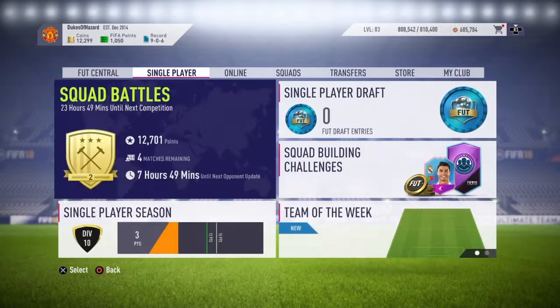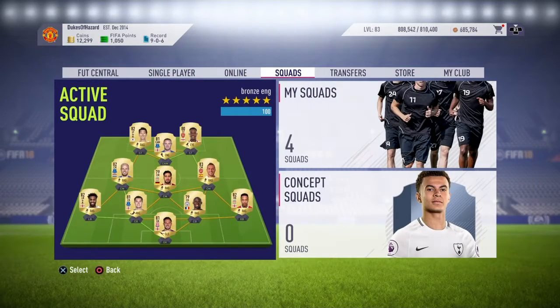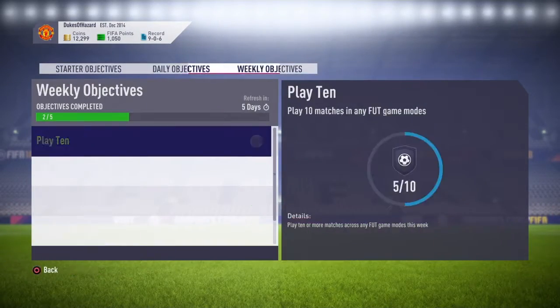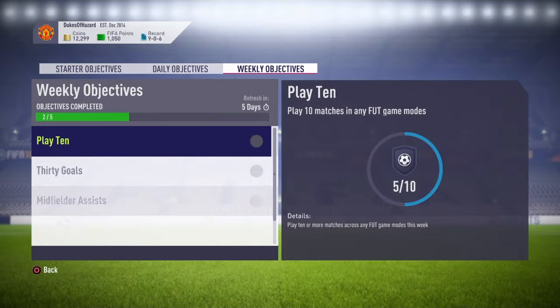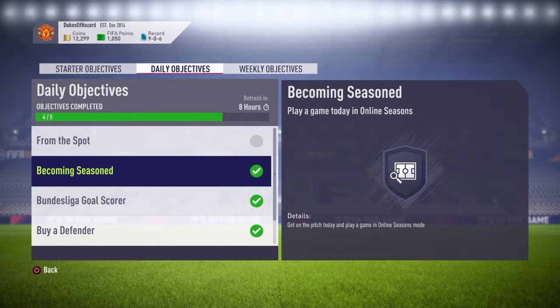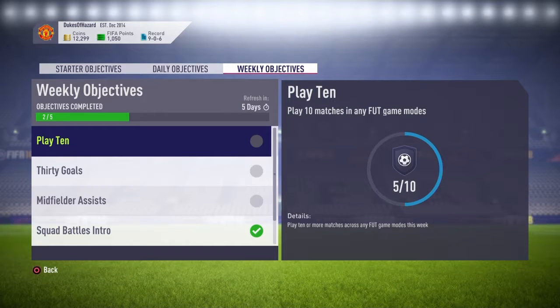There's also objectives. Starter objectives have been here since pretty much the beginning of Ultimate Team, and then there are new daily objectives and weekly objectives — basically complete them and you get rewards. Something as simple as play a game of all nine seasons — easy as that. Then weekly goals: play 10 games in a week, not that hard — two games a day for five days, easy.